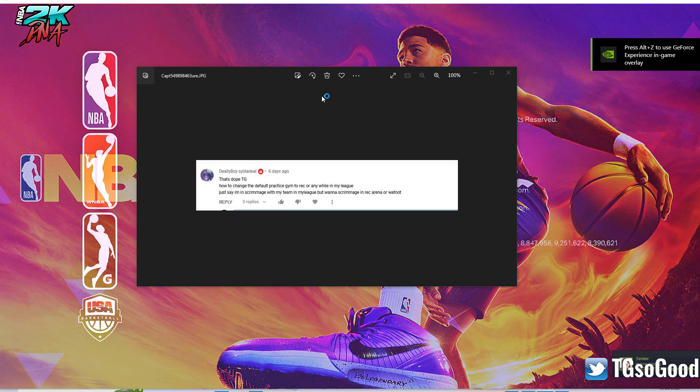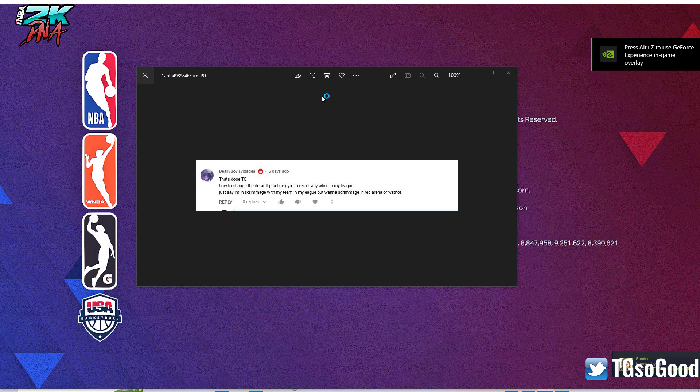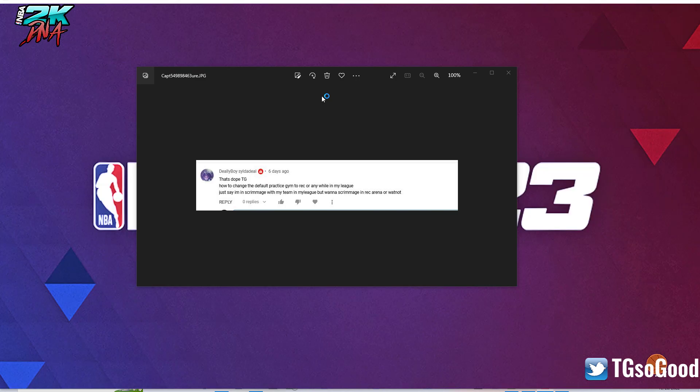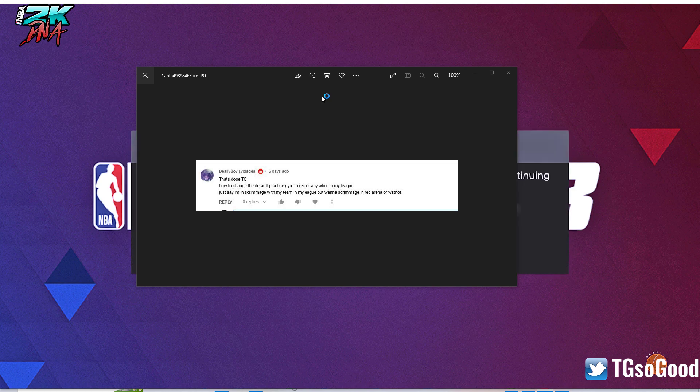What's up everybody, I'm the goods on YouTube, TG so good everywhere else. Today's video we're going to start with a comment. Seal the Deal says: 'That's dope TG, how to change the default practice gym to rec or any arena while in my league — I'm in a scrimmage with my team in my league but want to scrimmage in a rec arena or whatnot.' So basically he wants to change the scrimmage gym in MyLeague, so I'll get to that and show you what gym he's talking about.